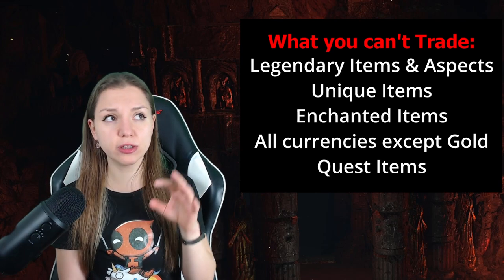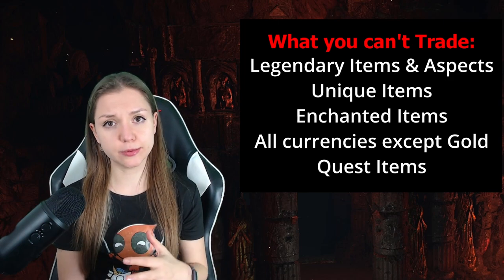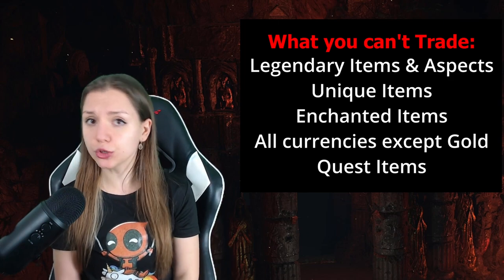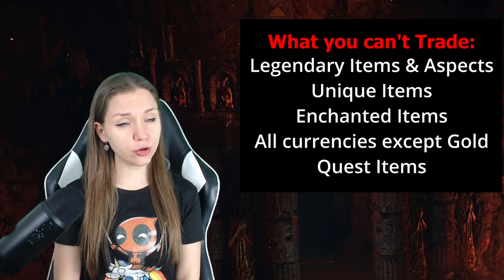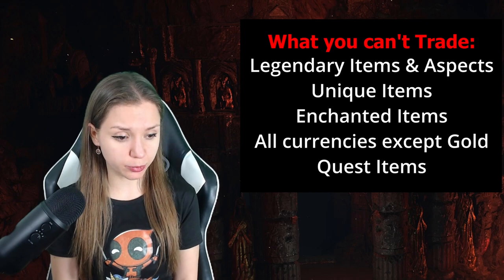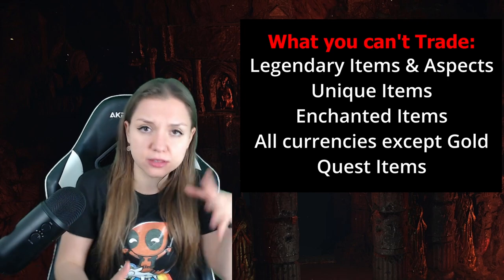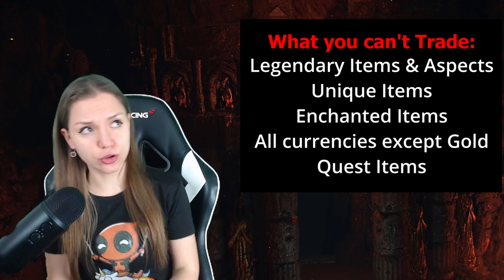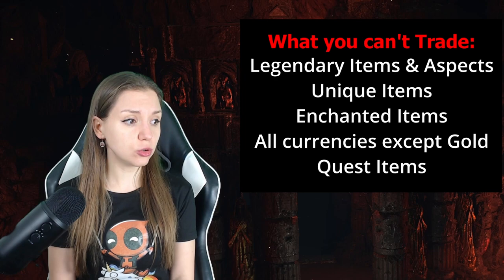In the release, only rare items and below will be tradable. Legendary items will not be tradable, legendary aspects will not be tradable. All other currencies except gold are not tradable. Enchanted items — items that were changed at the Occultist — will also not be tradable; they will be account bound.